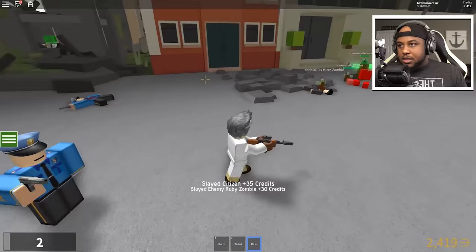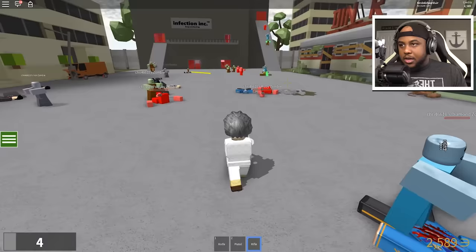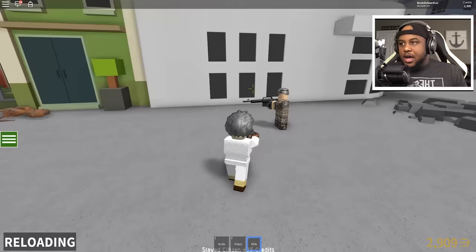Credits are going up — we got the police officers out here trying to help, but they're taking our kills. 2,000 credits! He got ate up — come on, kill the dog! He's eating the police. Almost 3,000 credits. I feel like our diamond zombie is doing good out here.